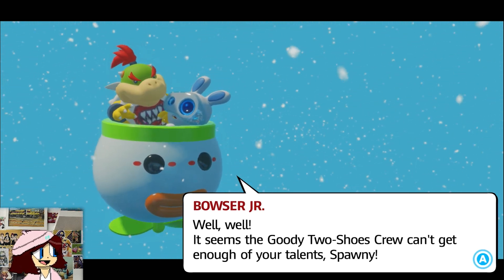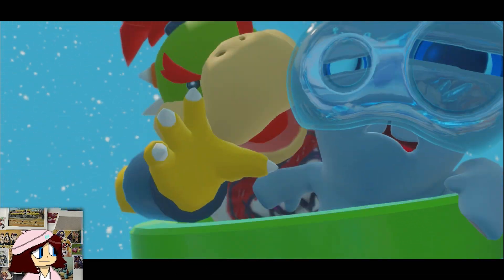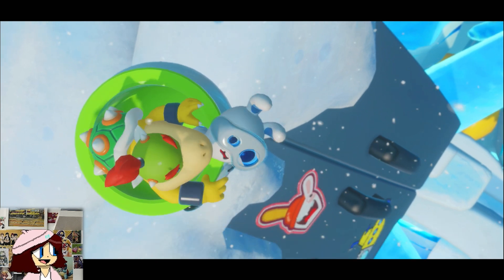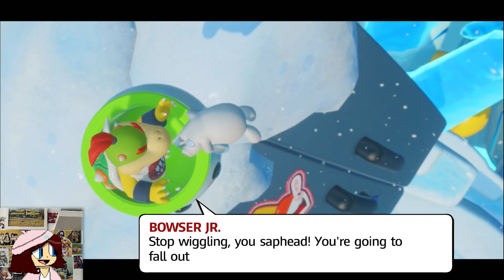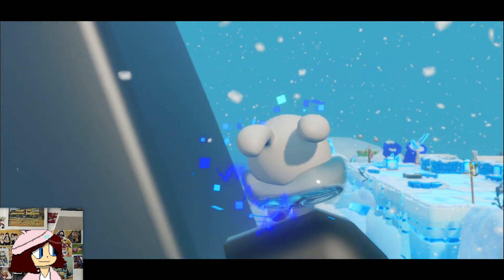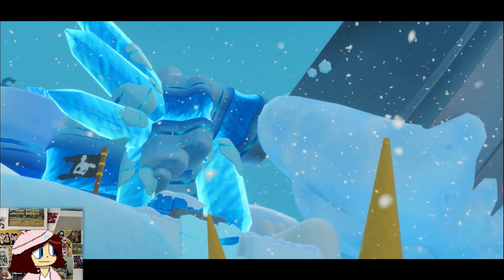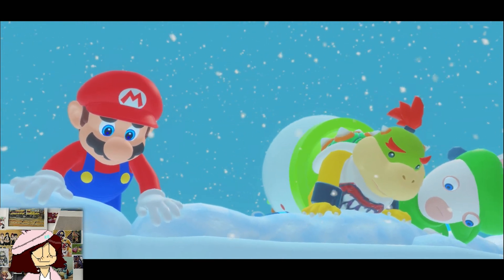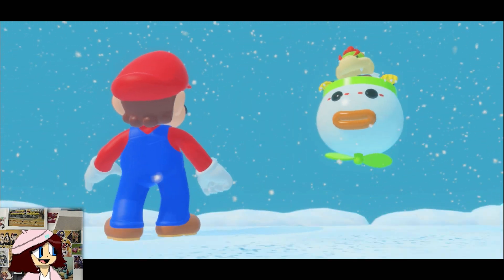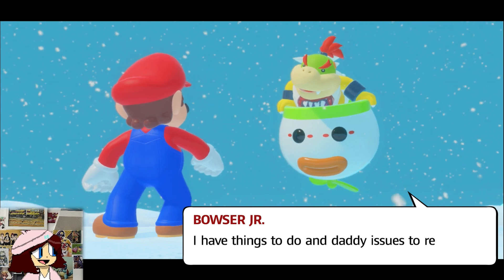The villain speaks: 'It seems that goody-two-shoes crew can't get enough of your talent, Spawny. I wonder what new creation you can come up with to pique their interest — it better be good. Give them something straight out of your nightmares, or I'll give you something to be scared about. Stop wiggling, you sap head, you're gonna fall out.' Oh geez, this ain't good. 'And you stay away from Spawny — as a matter of fact stay out of my way period. I have things to do and daddy issues to repress.'